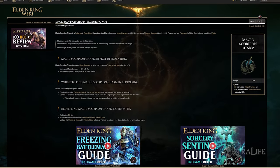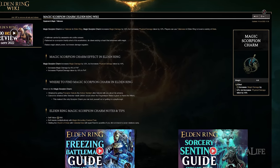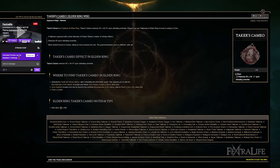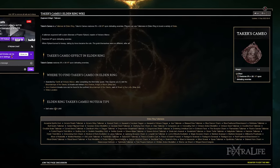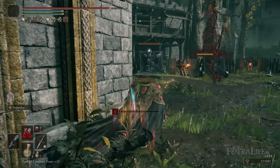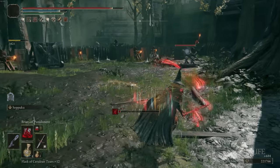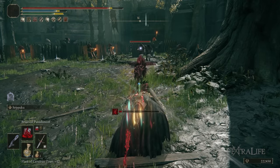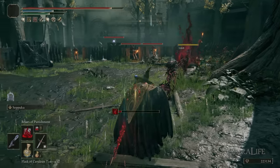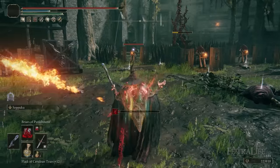The Magic Scorpion Charm is there because both spells deal magic damage, so it increases their damage. Taker's Cameo regains health when you kill something with Briars of Punishment — you'll actually gain more health back than the spell costs, keeping you from bleeding away. You could use Blessing's Boon to heal over time, but Taker's Cameo is a good way to keep health topped off on the landscape. In boss fights with no extra enemies, we swap it out for the Dragon Crest Greatshield Talisman for more protection.